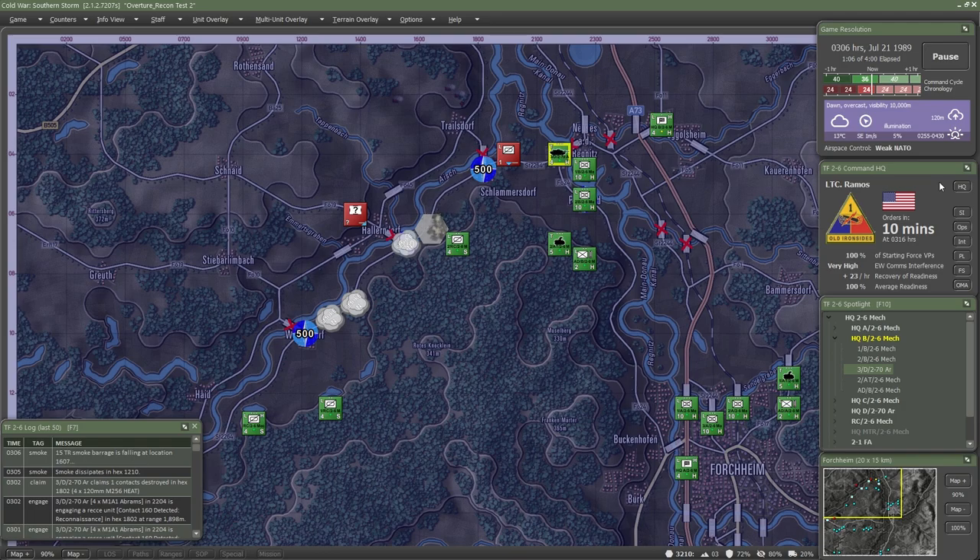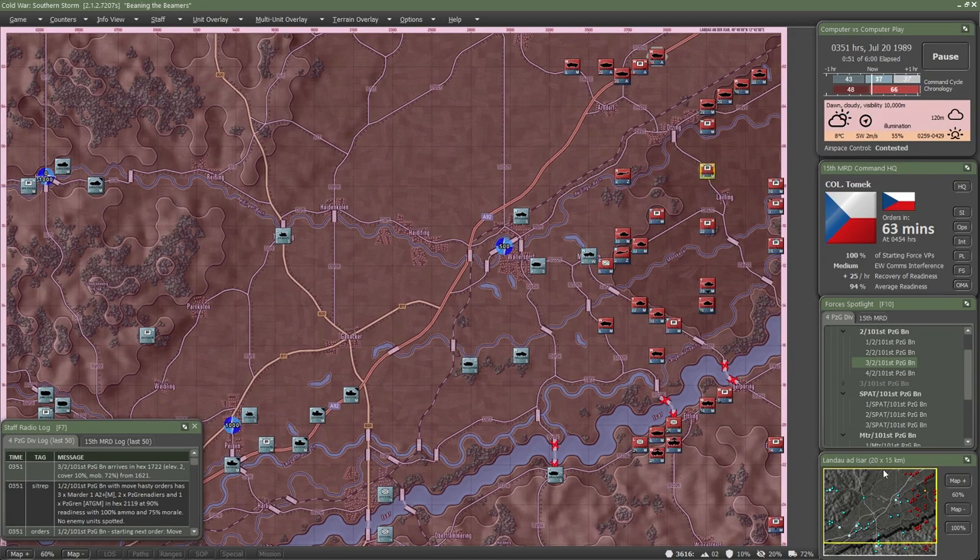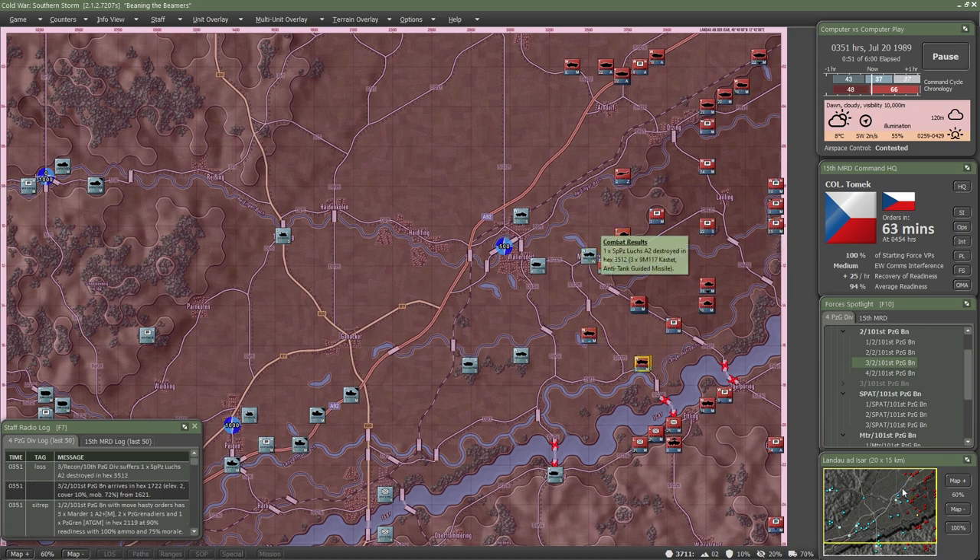Scouts can also overwatch a position you plan to assault. By leveraging your reconnaissance and surveillance assets, you can place your troops where they need to be to maximize their damage and survivability.